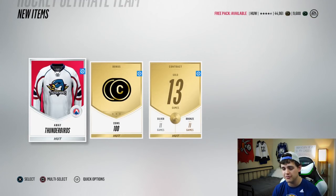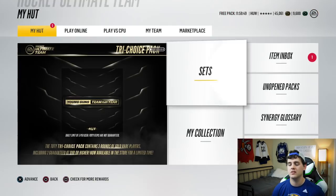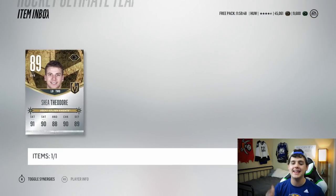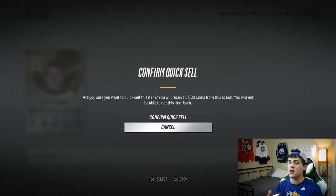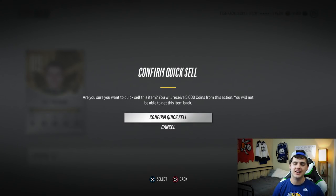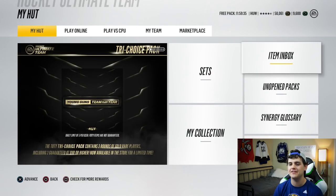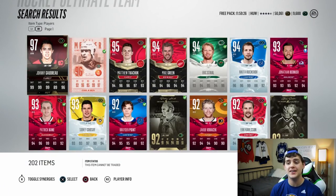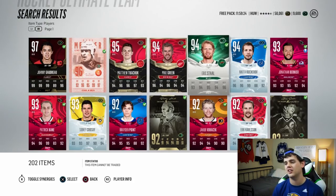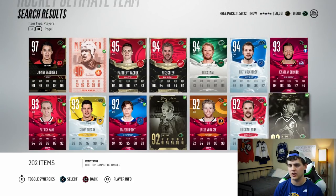100 coins, we've got the Thunderbirds. I always quick-sell all of this stuff. We come here to the inbox — the Shade Teadar didn't sell. I can't waste too much time selling stuff on the auction house, so I usually just quick-sell whatever doesn't make it, unless it's something crazy like an Evo or a really nice Team of the Week. That puts us at 50,000 coins.